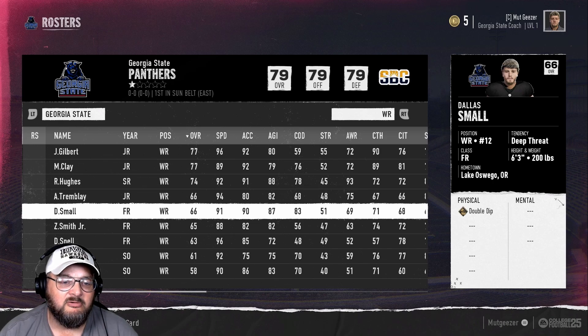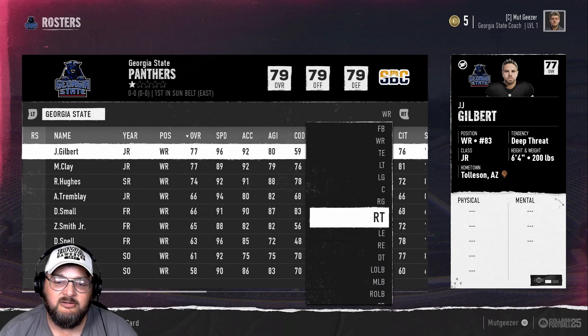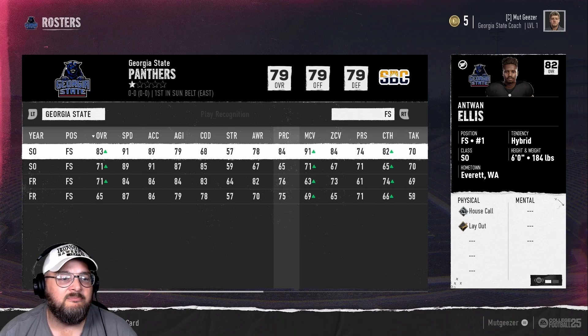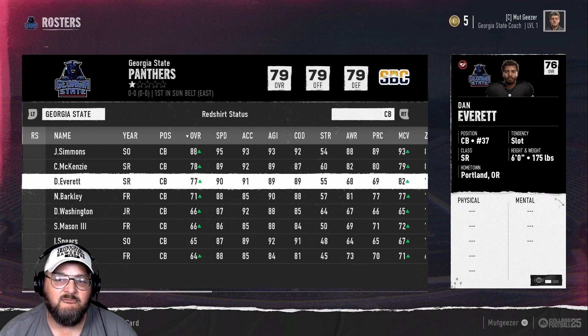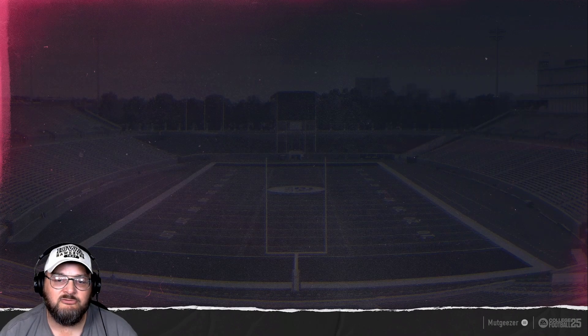We transferred a lot of guys over here. Defensively, we got free safety Ellis, who was a two-way player for us — he can play quarterback, wide receiver, and halfback. He's a stud. He was a big recruit for us and is going to be a big part of the series. At corner we got a couple of guys like Simmons and Everett who have been with us for a while. That's what the team looks like.